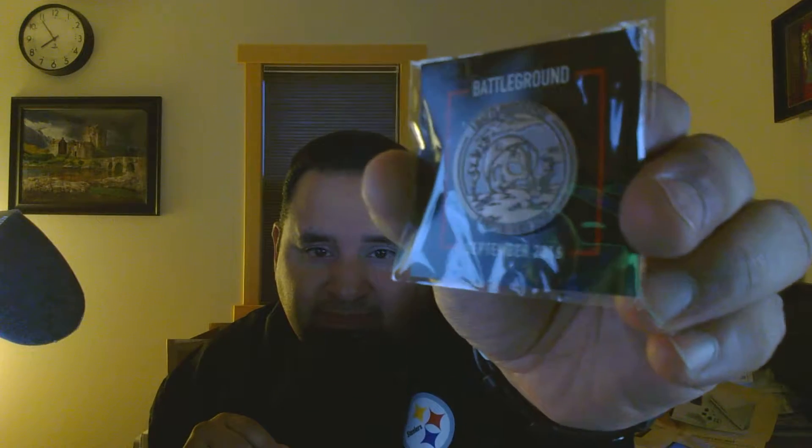Here is the Battleground September 2016 pin. Let me take it out of its shiny wrapper. That is awesome — it shows a skull with an ace of spades emblem on what looks like a World War II type helmet. Battleground, September 2016 — really cool.